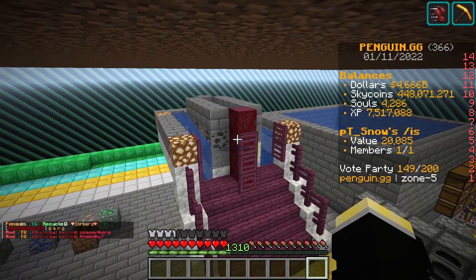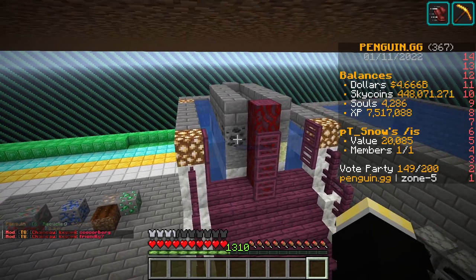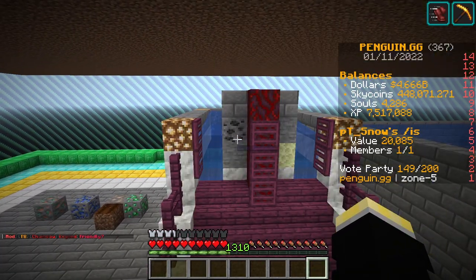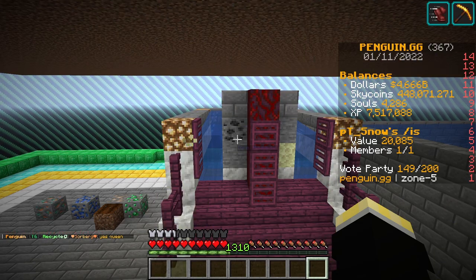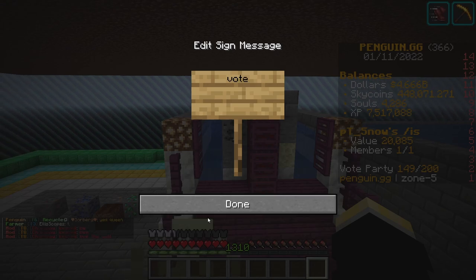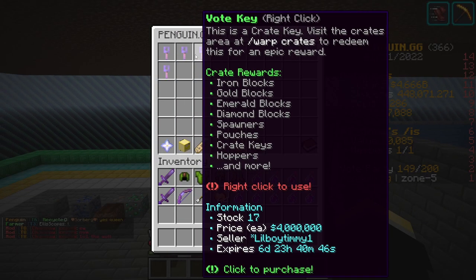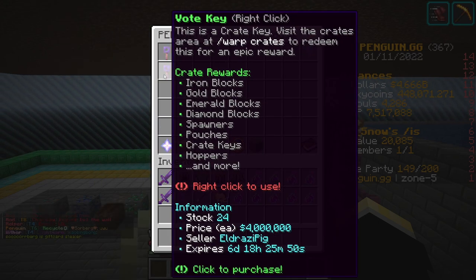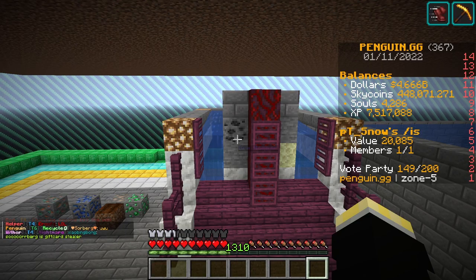To start off, everybody starts out with the cobblestone generator, but that's not the most efficient way to make money, obviously. So what I did was I saw people in chat saying they're going to buy vote keys. And if you didn't know, vote keys actually go for a lot of money. As you can see here, they're going for around 2 mil each. So I automatically voted, and that's automatically like 8 mil right off the bat.